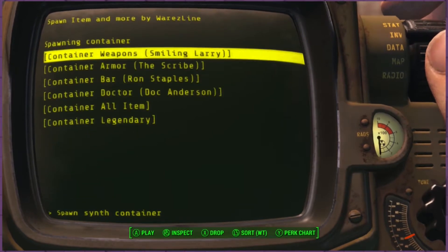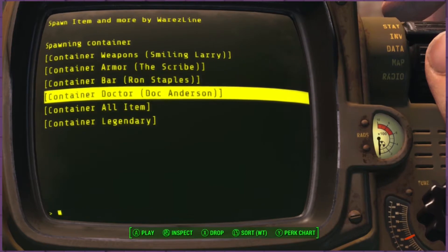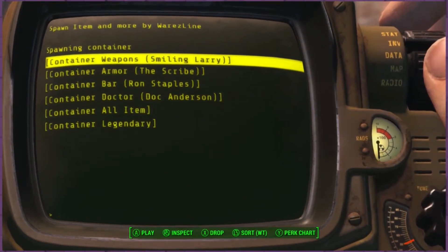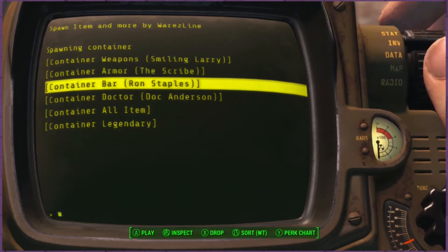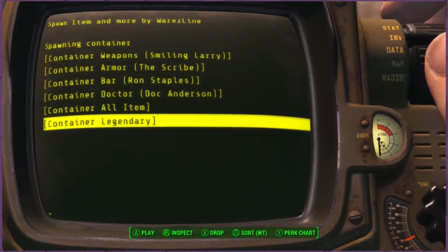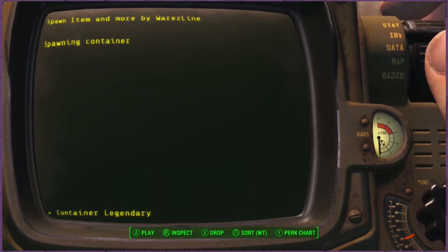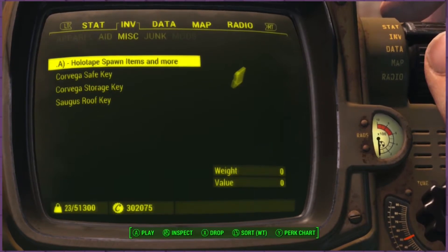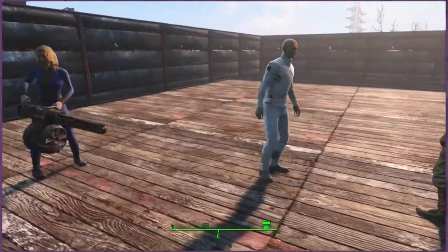Spawn synth container — now these are very helpful. They're essentially living containers, they're people. They all come with different loadouts, different inventories. The first guy has weapons, armor, supplies, the doctor, and so on. Let's just do the container legendary. I also noticed at least with the legendary guy and the weapon guy, their inventories are often different. So if he doesn't have what you're looking for, someone else might.